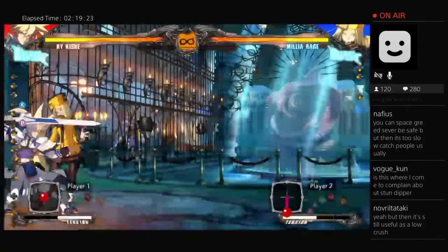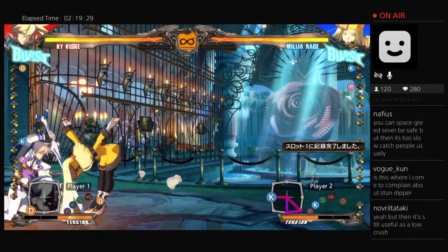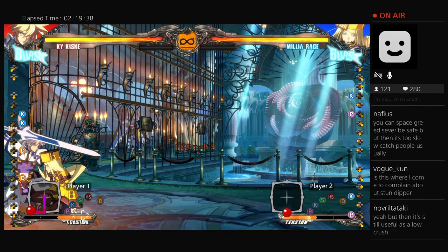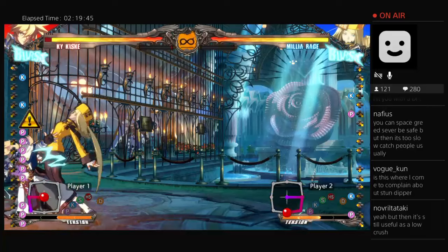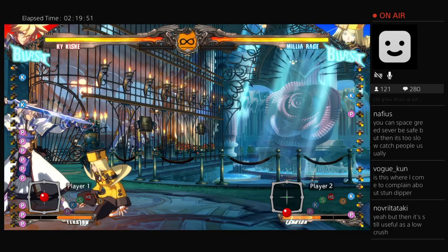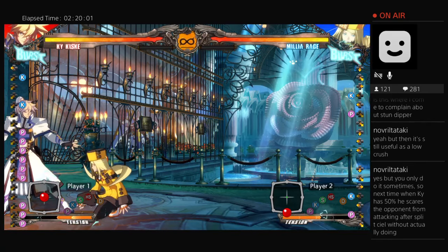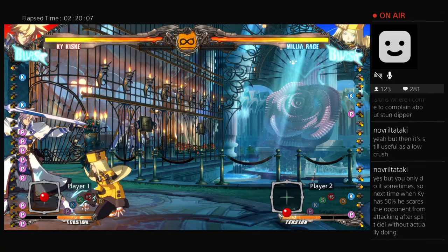A higher commit type of string in Millia's case would be like what I did before — where I know that only beats a couple of things. Even though I'm safe if they decide to guard, it's still pretty risky — all they need to do is hit a different button. It's more of a call. I hope that explanation was good; I should probably find a way to write it out in a very straightforward, easy-to-understand way. Does anyone have any questions about that?